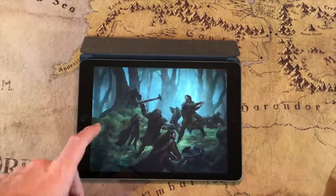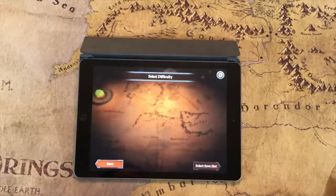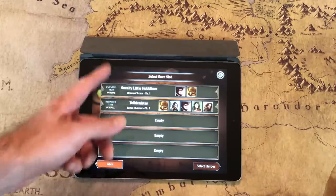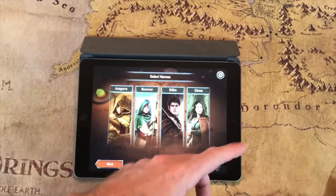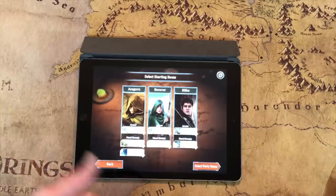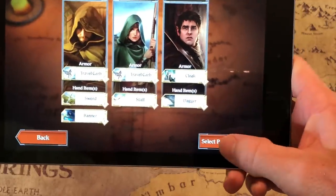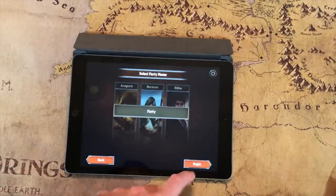In the app, new game selection is similar to Descent and Imperial Assault. There's currently just one campaign — Bones of Honor. You select the difficulty, pick your save slot — up to five games at a time. Let's pick a new game: choose Aragorn, Beravor, and Bilbo. Then you select starting items — the app tells you what you get. So your starting gear might include travel garb, cloak for armor, and weapons like staff, dagger, sword, and for Aragorn a banner as well. Then you name your party and begin.